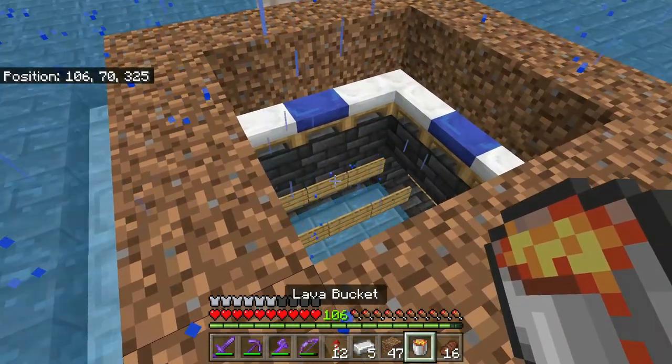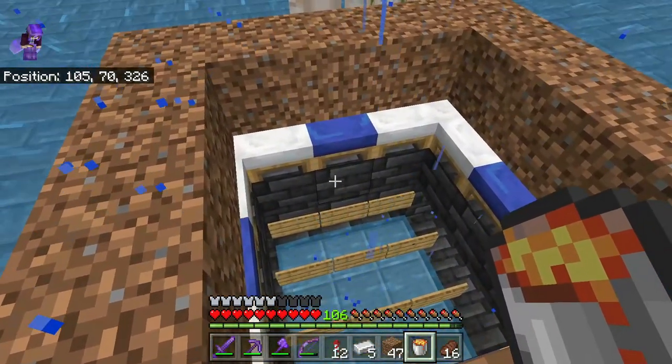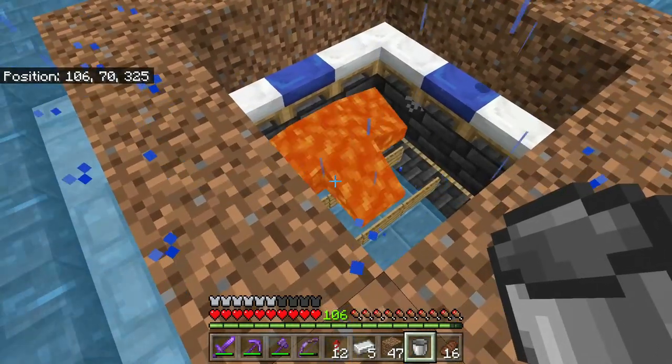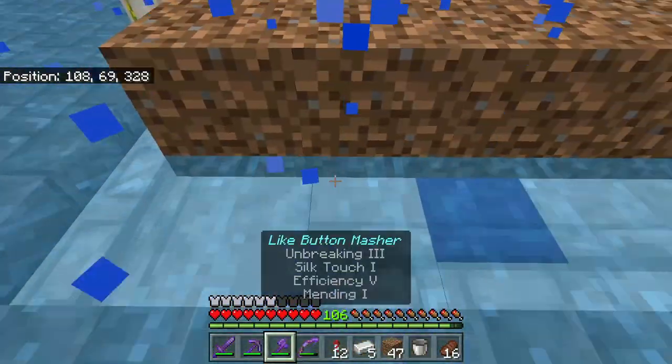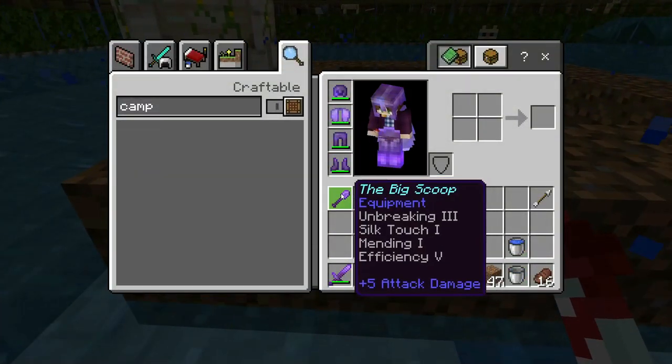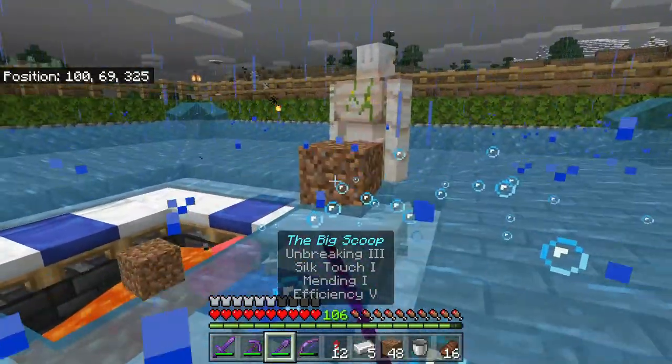Going back up top, hopefully for the last time, we can just place some lava anywhere on top of those signs. Make sure it disperses correctly. Now we can get rid of this dirt that we placed down, and this thing should be working once again.